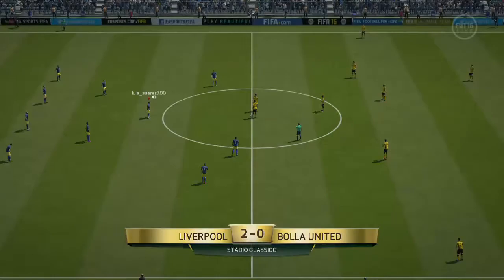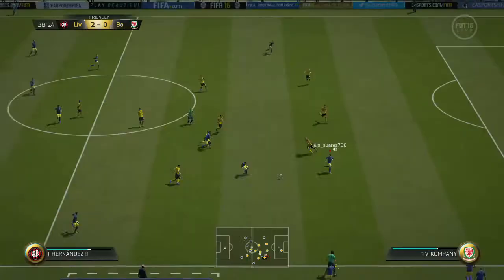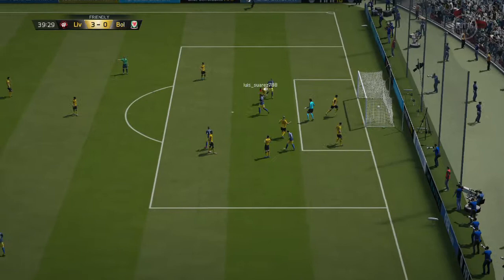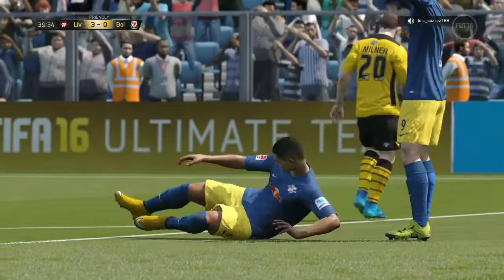This is where his strength comes into it. Physical stats about 64. He shrugs the keeper off, has a good shot and it rebounds — very luckily, I'll admit it. But it was the strength from Hernandez that made that goal. So don't worry about that physical stat — I think it's a lot more in game.